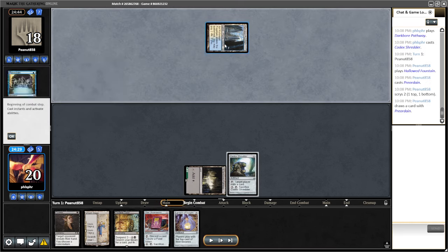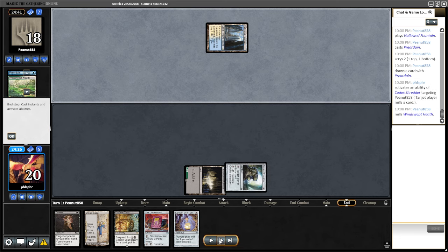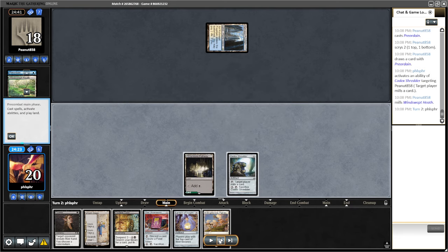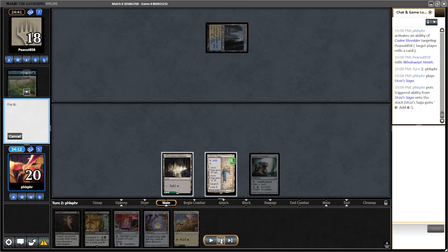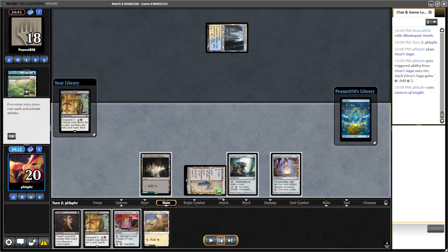This tells me that they're probably on some sort of blue-white control. The reason I blind mill there is I figure if they're just on blue-white control, I don't have to worry about red and six, so I can just start milling now. I want to play the lantern first here because I figure they might have Force of Negation, and I would rather them force the lantern — then I can duress the rest of their hand and Saga will probably get me a lantern anyway.